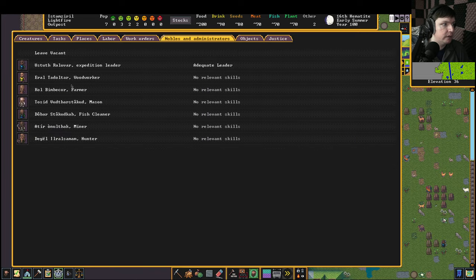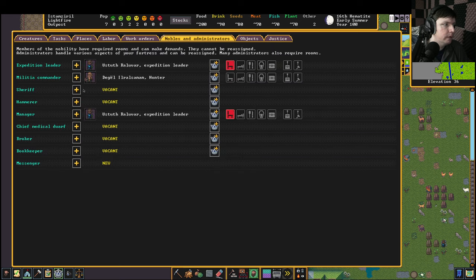Let's assign a militia commander — that is going to be our hunter. This is just a position that commands troops; I'm not really going to put anyone into this right now, I just want someone there. The sheriff — I'm not sure what the sheriff is, I feel like this is renamed from something else. Is this what becomes the dungeon master later, or have they changed dungeon master to sheriff? I think this is someone who investigates crimes, but we're not going to have crimes for a while.